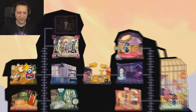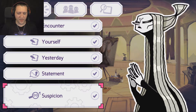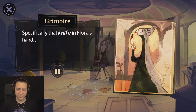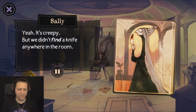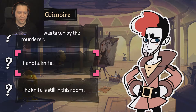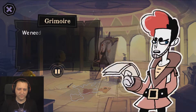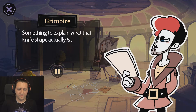Are you kidding me? How do I access up there? We got a suspicion here. So, this painting — specifically that knife in Flora's hand. Yeah, it's creepy. But we didn't find a knife anywhere in the room. So what's going on? Not like she's going to say anything. It's not a knife. We need a clue to compare with the painting, something to explain what that knife shape actually is.